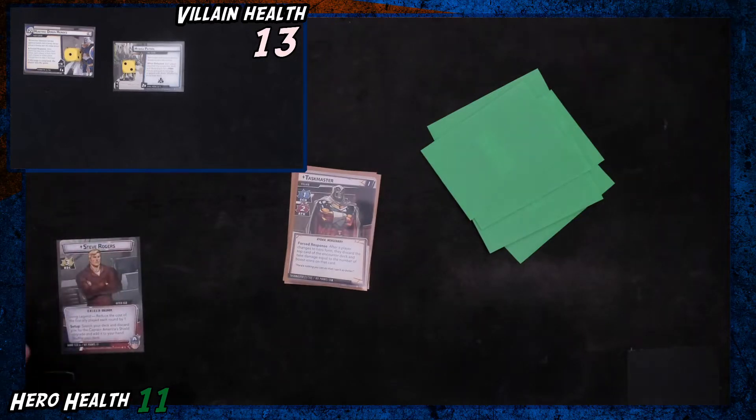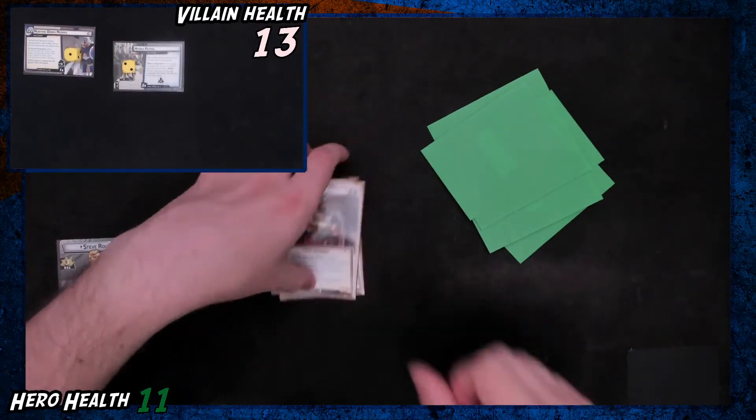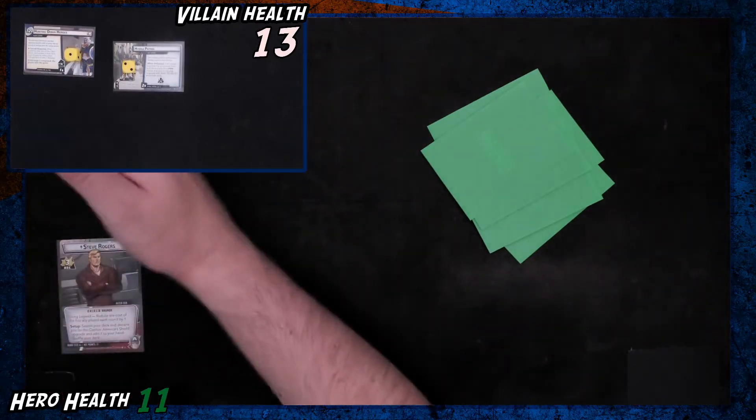He has the forced response: after a player changes to hero form, they discard the top card of the encounter deck and take damage equal to the number of boost icons on that card. And he has one scheme to attack.